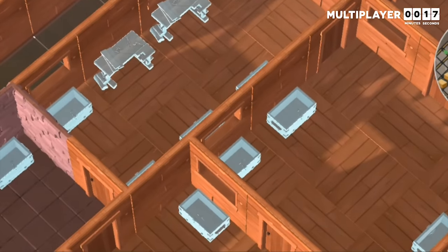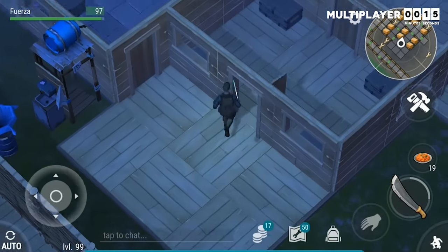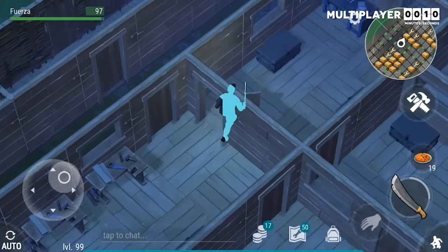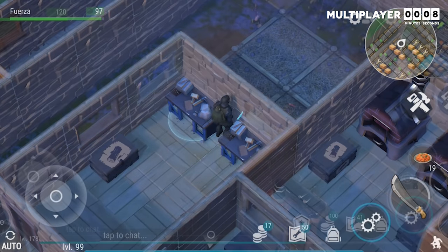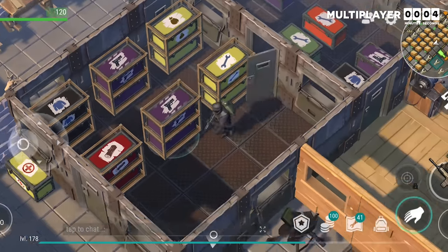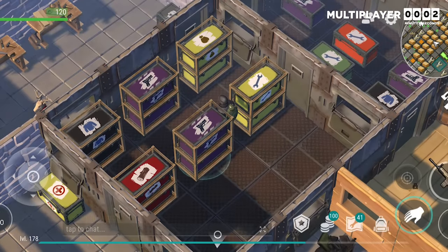Lastly, put your most valuable stuff in the inner rooms. I've got my medical table, my woodworking, and my stone all in outer rooms because they use and produce the least valuable items. Meanwhile, I keep my food and armor and weapons in a place that they would have to break through four walls to get to them.